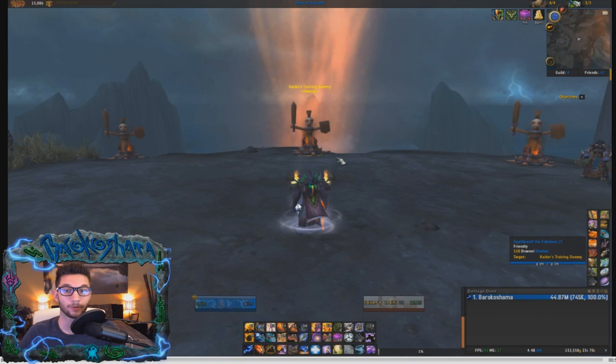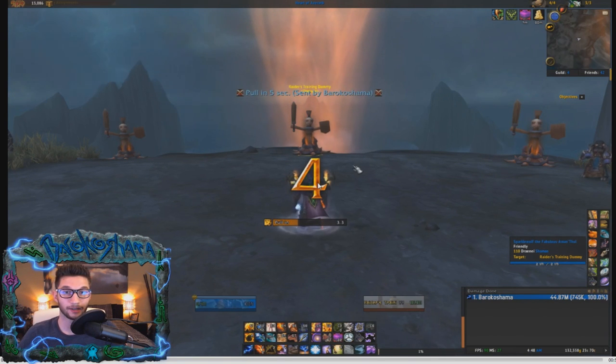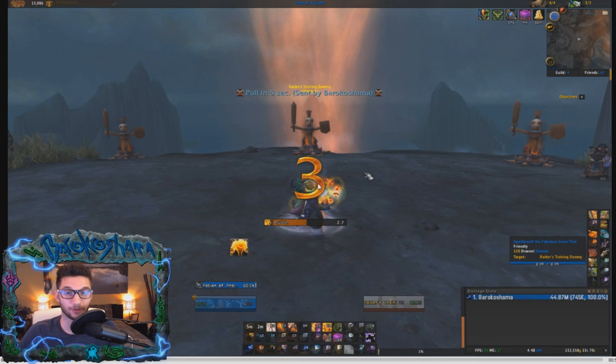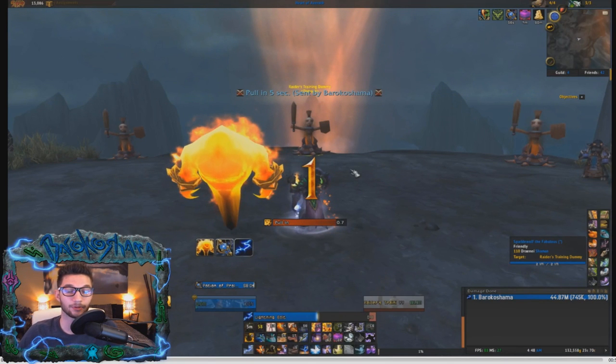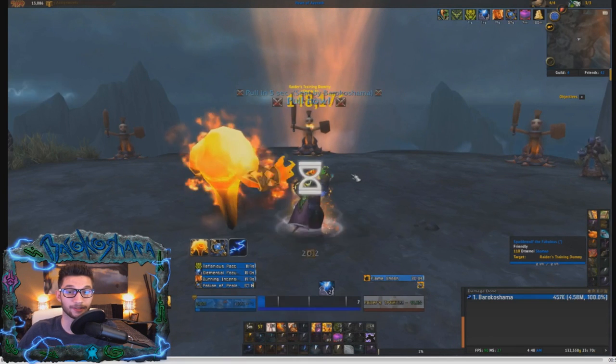I put up a 5-second pull timer. At 3 seconds on the pull, I summon my Fire Elemental — you can see the spell being activated and the Fire Elemental coming up. I immediately pre-pot and start casting Lightning Bolt as the pre-cast. You want to be casting Lightning Bolt into a Flame Shock — it's extra added bonus damage as well as buffing that Flame Shock's duration. It also has the ability to proc your on-damaging-spell equipped trinkets, like Infernal Writ and Whispers in the Dark.